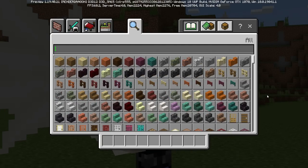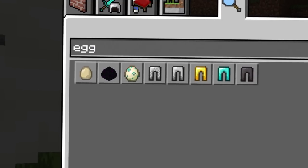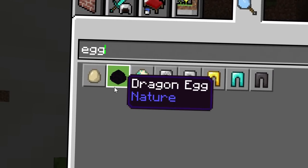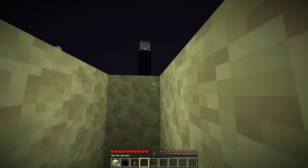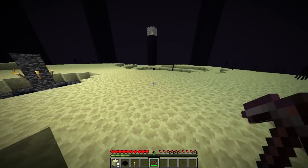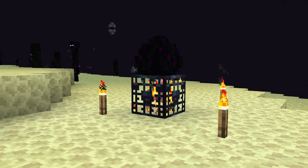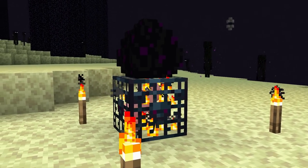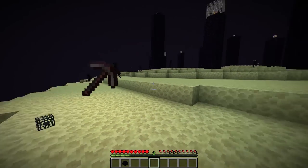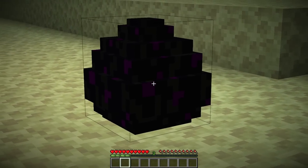On Bedrock Edition, things are different. If we search 'egg' inside the creative inventory, the dragon egg is actually there — front and center, it exists. This is one of the most confusing things — why does it exist in the inventory on one version but not the other? And it's not the only time this happens. The spawner from earlier? It's actually in the Bedrock inventory too. However, unlike the spawner, the dragon egg does absolutely nothing — it's just a cool trophy to show that you did it.